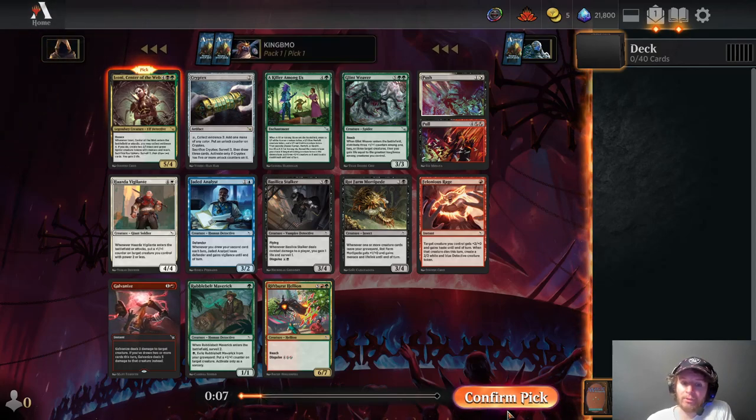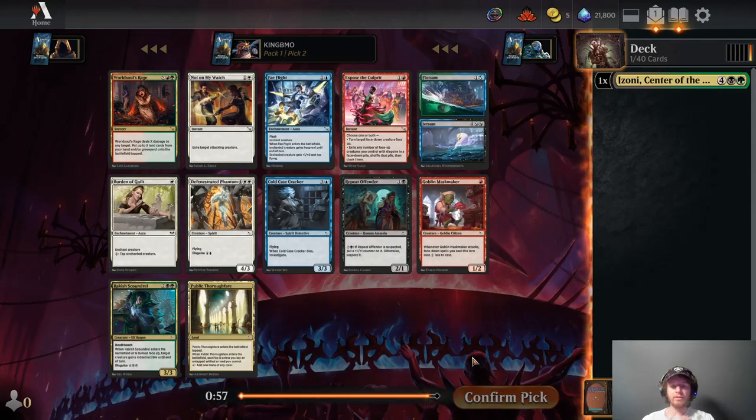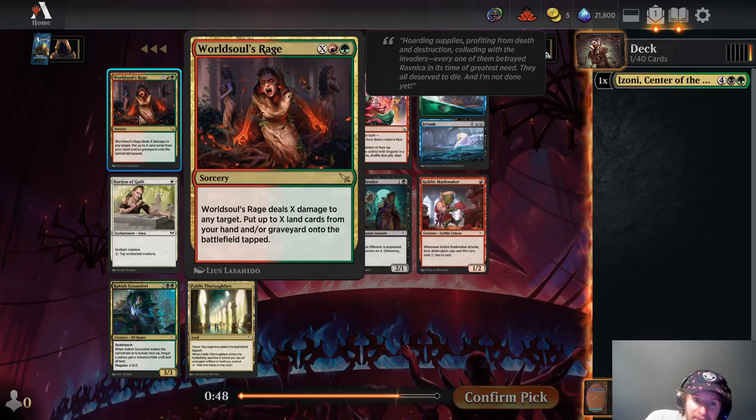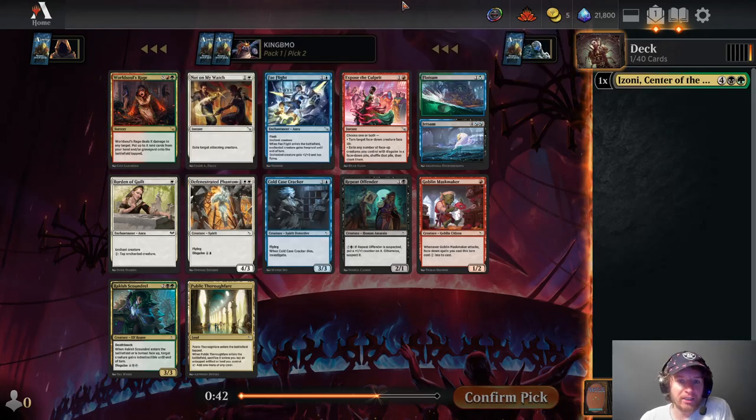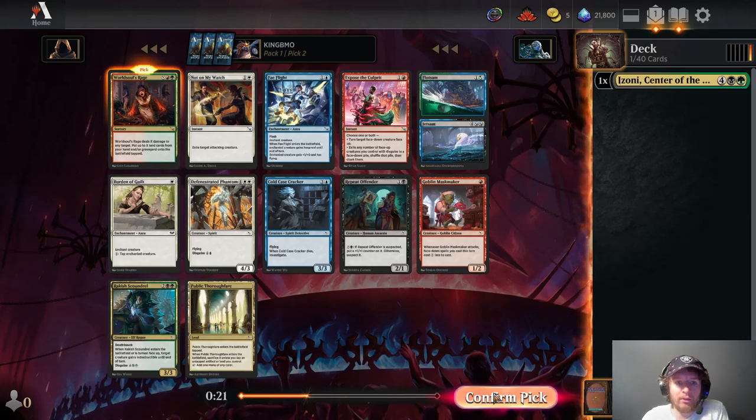I do not know what to expect with the other two packs, the other sets. It's Ravnica, I'll probably recognize some of the really older cards, but other than that I'm a little worried. World Souls Rage is nice, it's a decent removal spell, it'll also bring lands back. It's very easy to splash, so we could be green and splash black for Izzoni, or green and splash red for World Souls Rage. There's nothing great that's black or green in this pack, so I think World Souls Rage is the way to go.